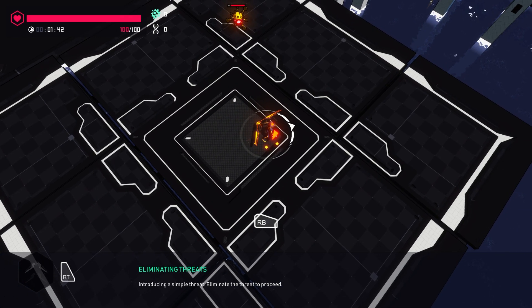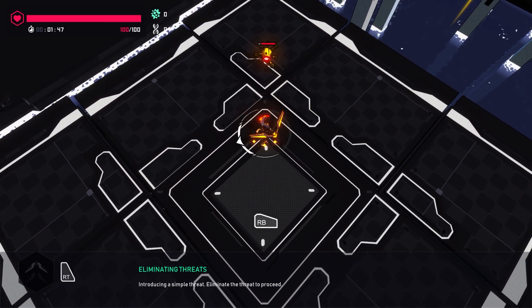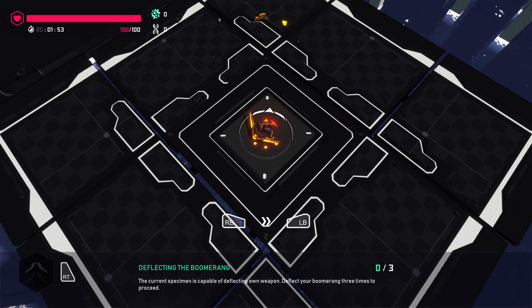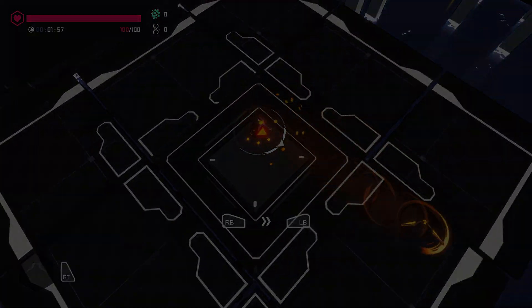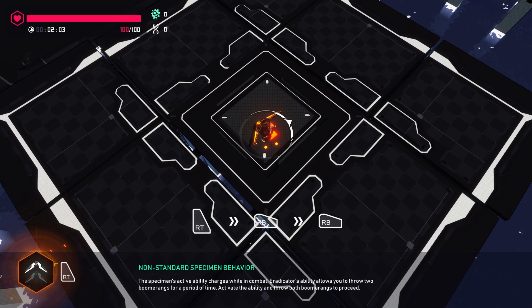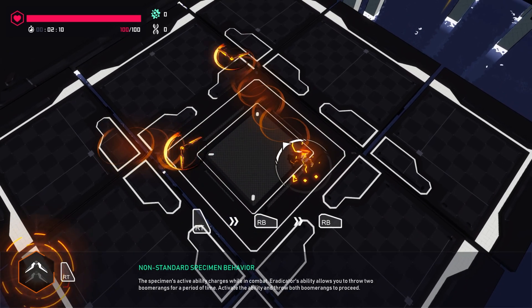Introducing simple threat — eliminate to proceed. Interesting. It's not going to attack. So I've got a boomerang. Deflecting the boomerang — that's cool. Non-standard specimen behavior. Specimen's active ability charges while in combat. Eradicator's ability allows you to throw two boomerangs.